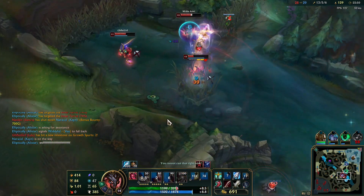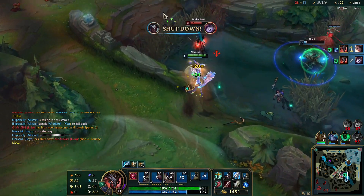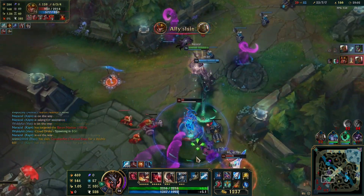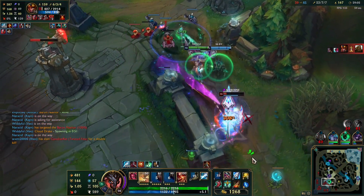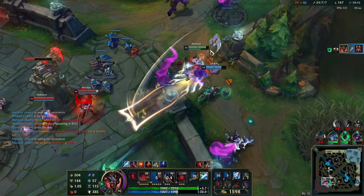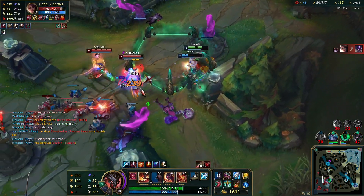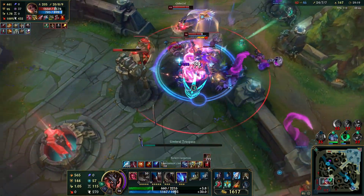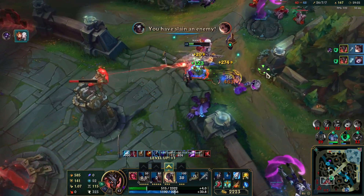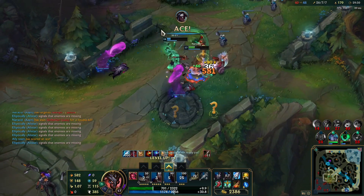So to answer the ultimate question — which one is actually better? Well, it obviously depends. The good thing about Kayn is that even with the skin's flaws, you can optimize things depending on which form you want to go. For example, I'll probably only be using Prestige for Rhaast and base for Shadow Assassin, although the black chroma looks really sick on both, and on the base model as well. But if I had to pick a winner independently of chroma, it would be Prestige. The model on the base skin and Rhaast are just underwhelming on the base version, and Shadow Assassin is just a slight improvement that ultimately comes down to color tastes.